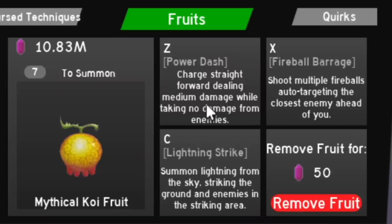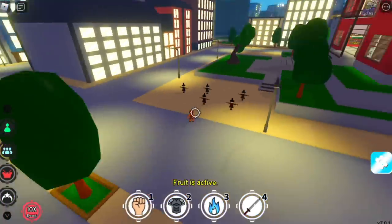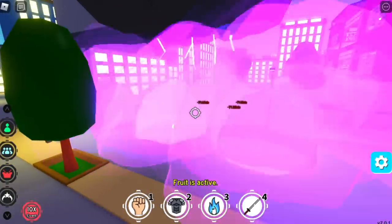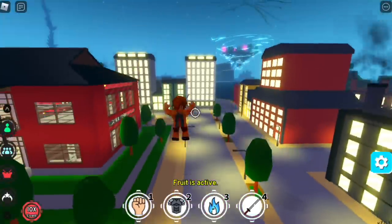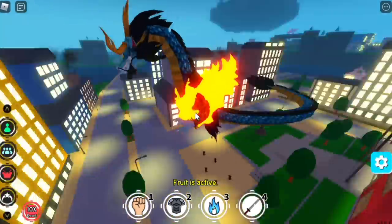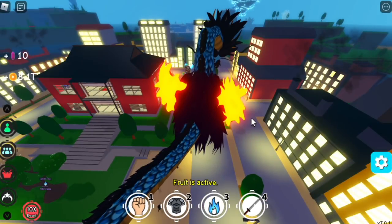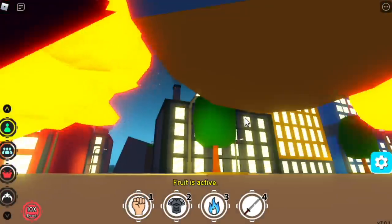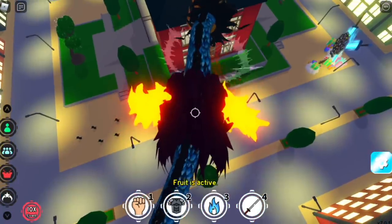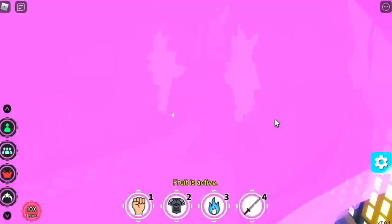For the third skill, we have the Lightning Strike. So you will summon lightning from the sky. Boom. Don't mind the vehicles passing by our house. There you go. So now, to transform into a dragon, you need to jump — I mean fly. The problem with this is you cannot appreciate or check its whole body and face, because maybe the screen is too small. I just don't know how to fix the camera angles properly. Trying our skills — the Fireball Barrage and the Lightning Strike.